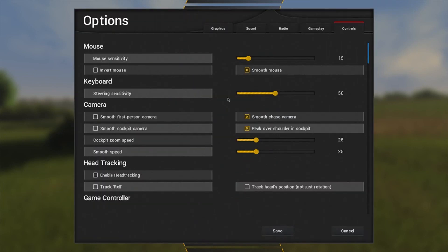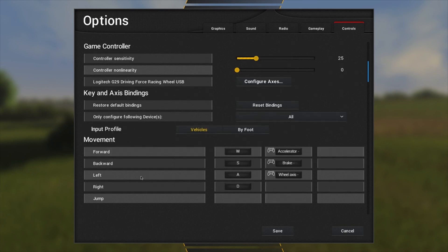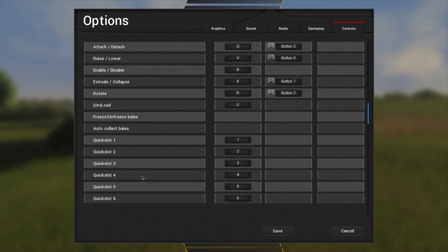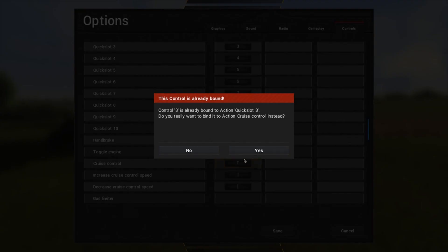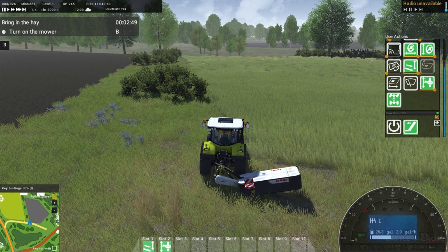Let me go into settings, controls - find our inputs. Vehicle - engine is O. Cruise control is T. Increase - yes, decrease - yes. That'll do. Save. Done. So now we can use cruise control.